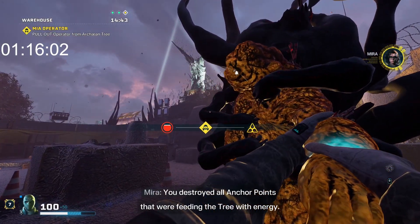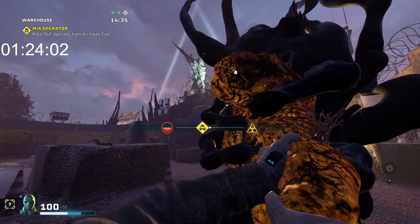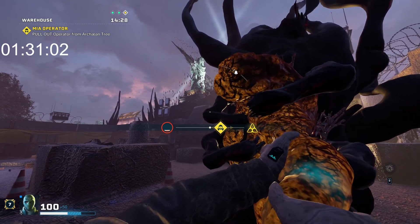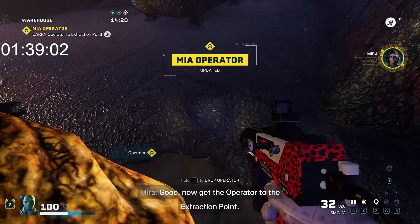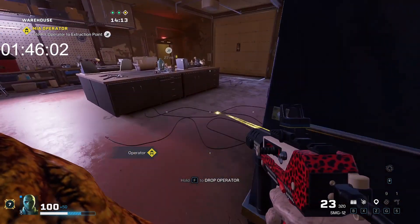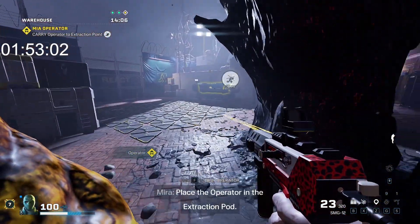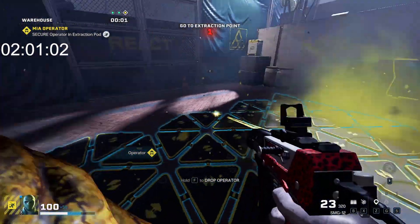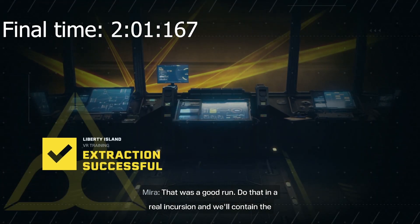You destroyed all anchor points that were feeding the tree with energy. Now it's easier to pull the MIA out. To the extraction point. Place the operator in the extraction pod. That was a good run. Do that in a real incursion and we'll contain the Archeans like nobody's business.